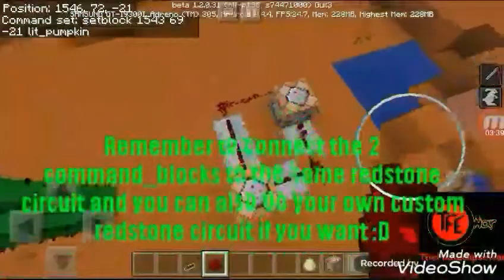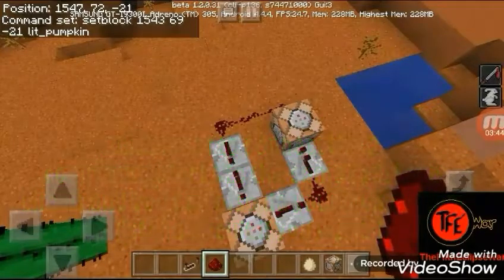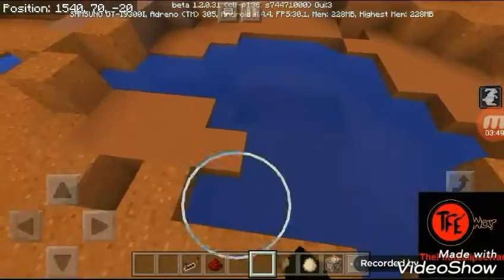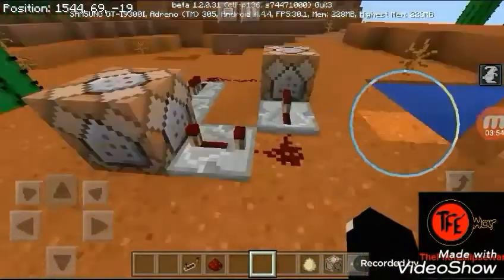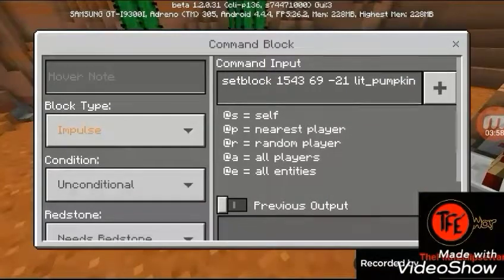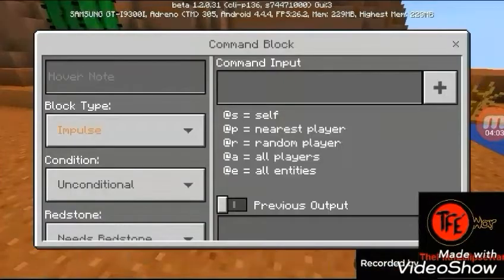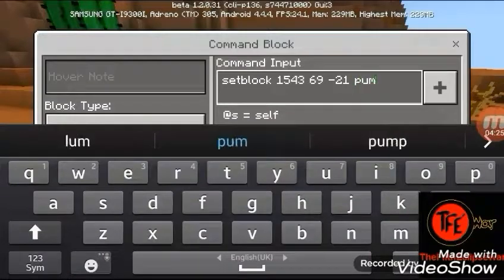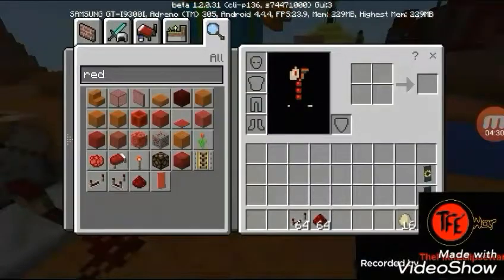This redstone clock is for the effect — the effect of the pumpkin. Then for the other command block, you're going to write the same coordinates. Same coordinates, 'set block', and then 'pumpkin'. After that, you also need an observer block.